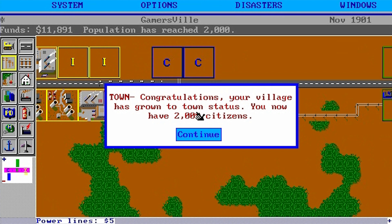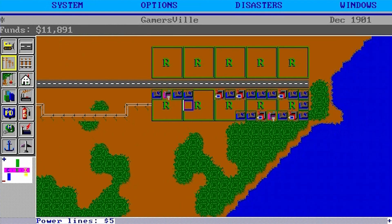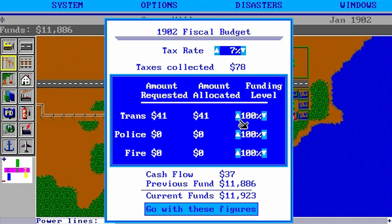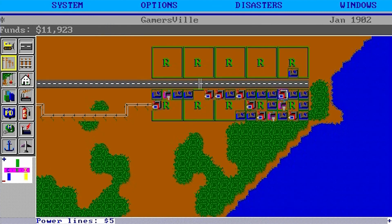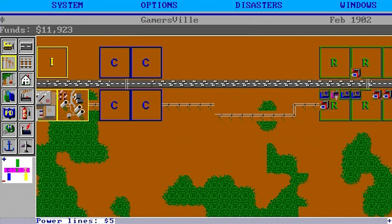Congratulations - your village has grown to town status. You now have 2,000 citizens. Let's get some power over to that side of the road. Tax rates are at 7% and we're spending $41 on transportation. We don't have a police or fire department yet, but we should be able to get that soon once our income goes up a little bit, once people start moving in.